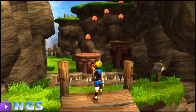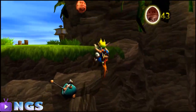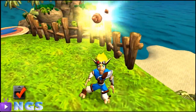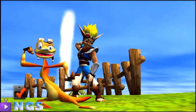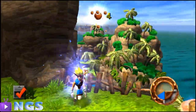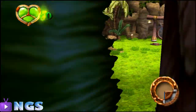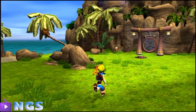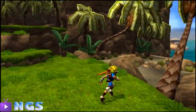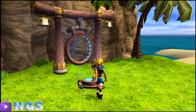You can jump once, then jump again in the air to reach even higher ledges. Activate power pod. That was beautiful. Is there anything else I have to do here? I don't think so. Let me canvas the area one more time.